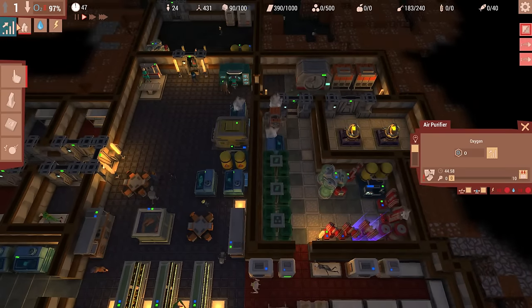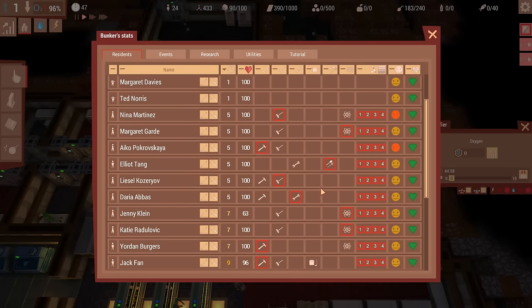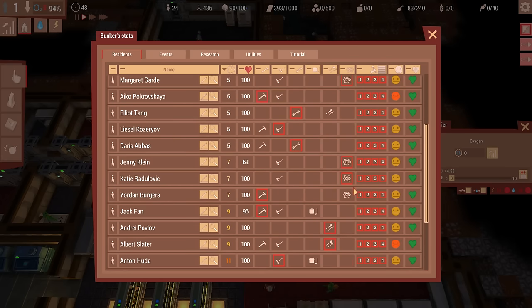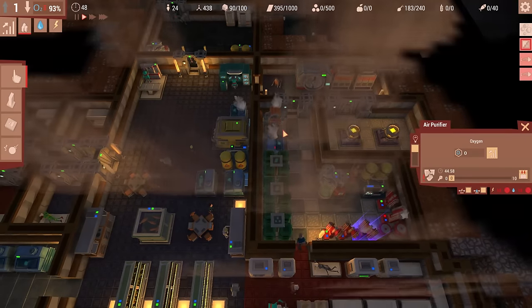Hopefully our engineers will get on that. Let's take a look at the age groups. We have one engineer right now — we'll go ahead and switch it to two. We'll have this worker be a farmer just so we can dedicate more things to that; we don't want all of our food spoiling.